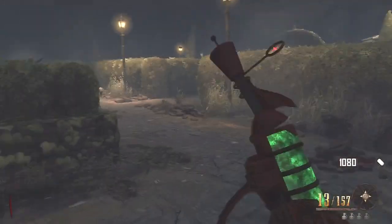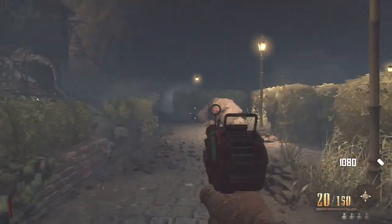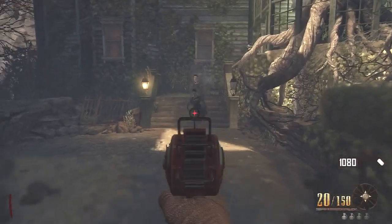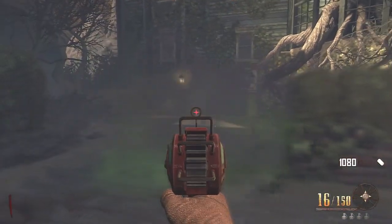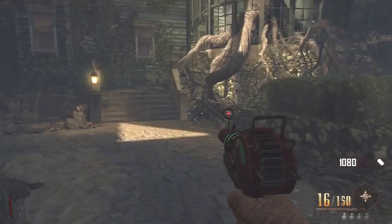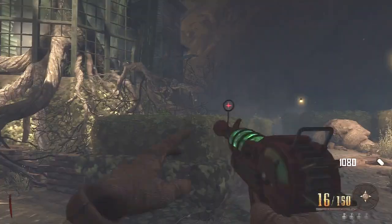And from here, you can just stay in this corner and just keep an eye for the ghost mistress on this side here. And just kill them all with your Ray Gun and straight away you'll get a free perk doing this, as long as the lights run in the mansion before you enter.